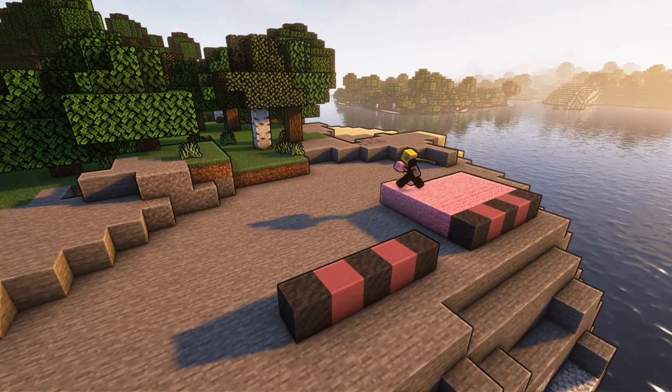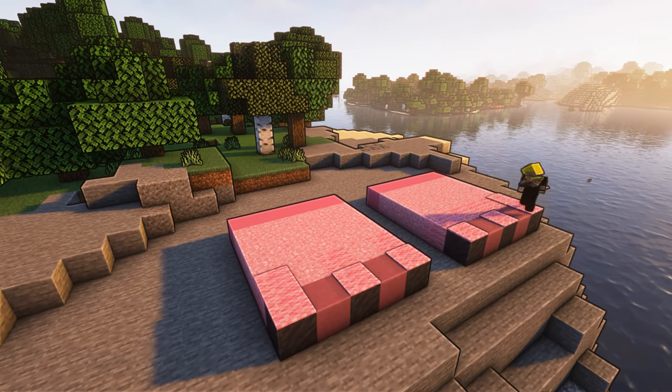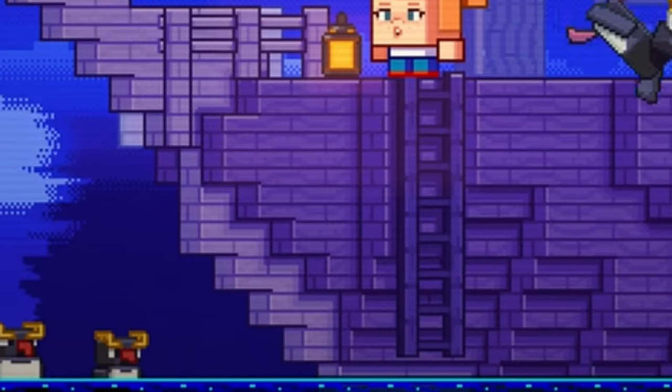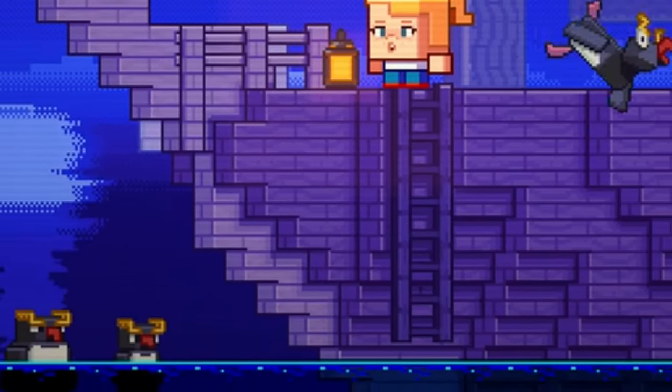The Penguin Mob is a cute and friendly addition to the Minecraft world. It lives in the Stony Shore biome and is a small mob that wallows around on land and swims elegantly in water.